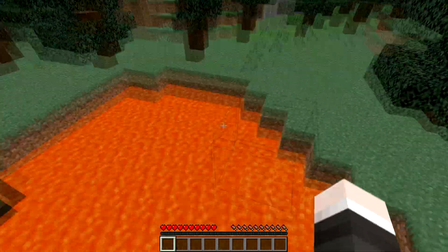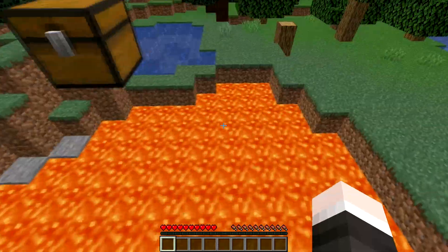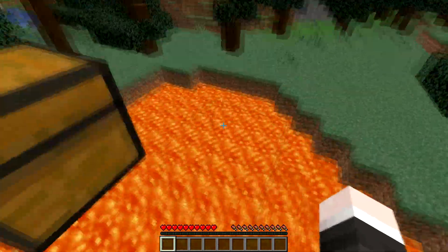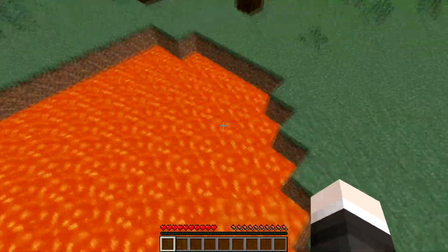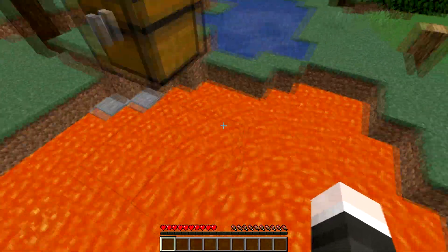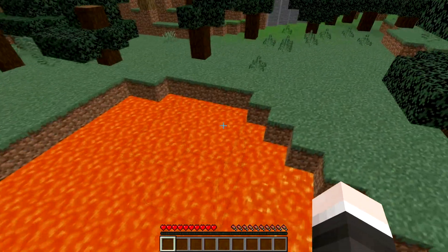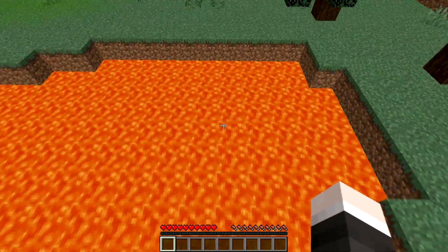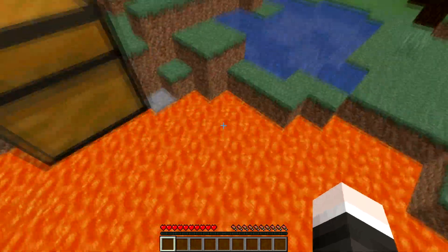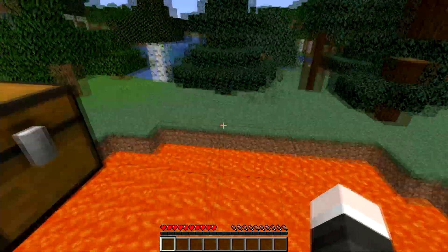I'm going to do the automatic and manual methods. The automatic referring to in the menus for Minecraft, how to do it, and then the manual method I'll show afterwards — that will be going into your actual folders. Now I'm doing this on a Windows PC, so I will be doing it from that point of view. It's not too different from a Mac's point of view. If you guys need help, I do have knowledge of how Macs work so I can try and help you guys out. But anyway, let's get into this one.